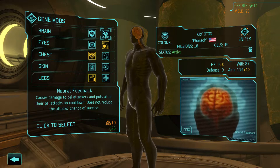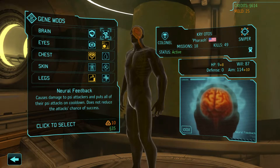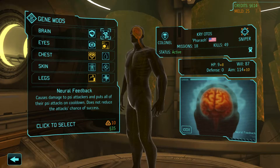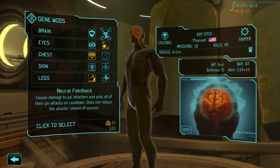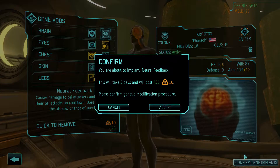No wait — 87 will, never mind. I was looking at aim. It causes damage to Psy attackers and puts all of their Psy attacks on cooldown, does not reduce. That's pretty cool. When they try and Psy attack him, it fights back. We'll do that.